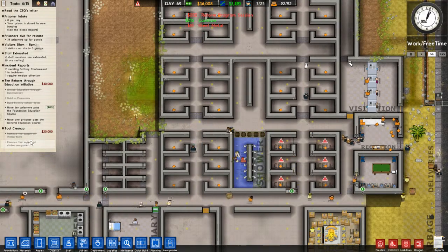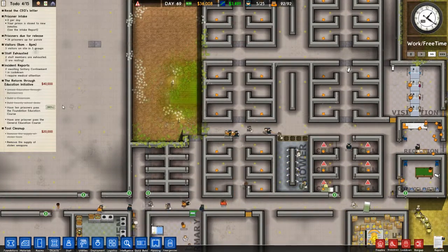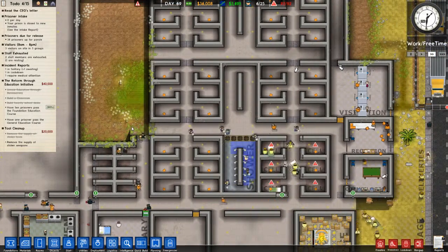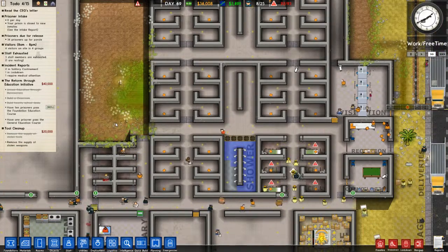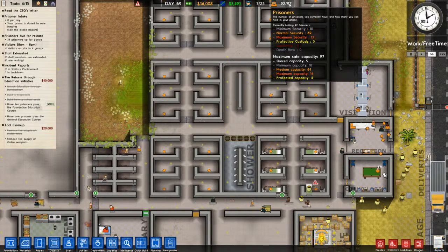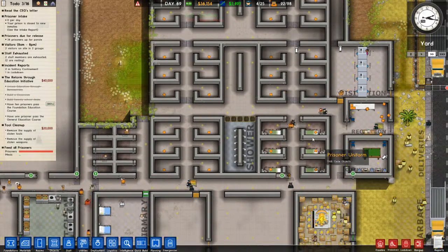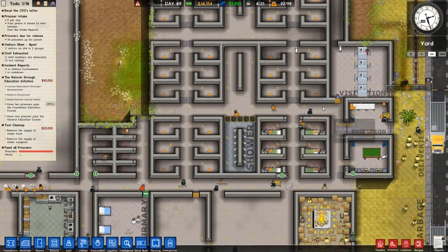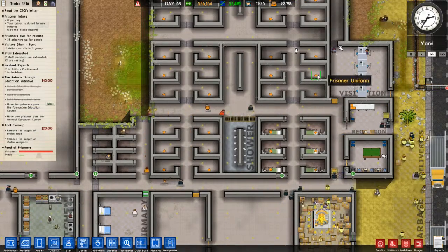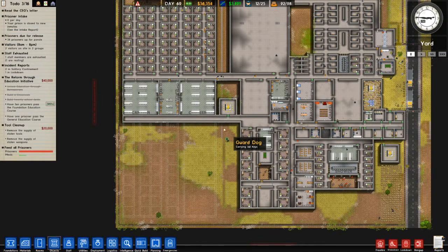We got the tools, but we didn't get the weapons though. I'm not really sure about that. Yes, yes, yes — I know. We don't have enough cells for everybody. You guys can just go in there for the time being. Okay, well, that'll do it for this episode. I guess next time we'll construct this area. If you liked the video, click like and subscribe and we'll see you next time for some more Prison Architect. Thanks for watching. Bye.